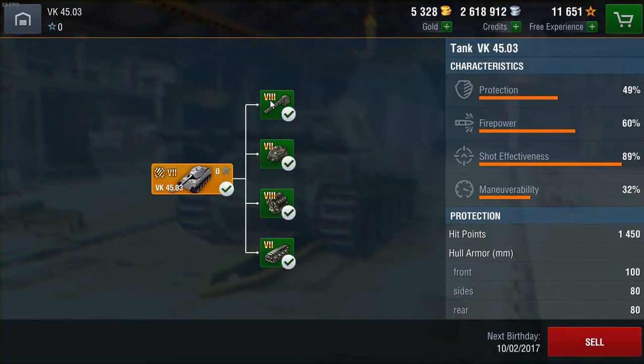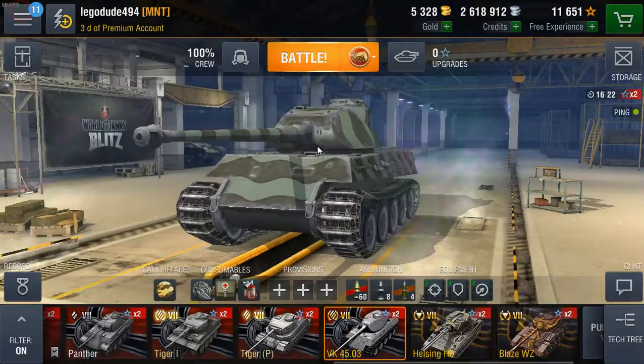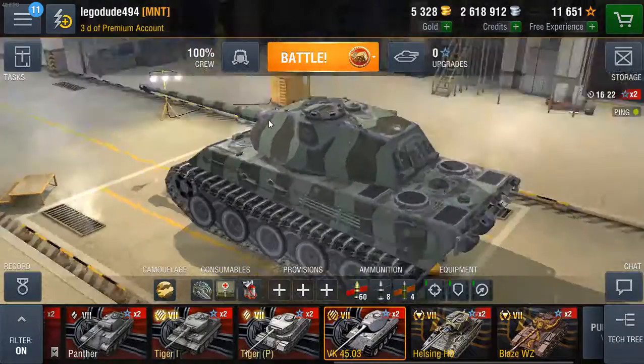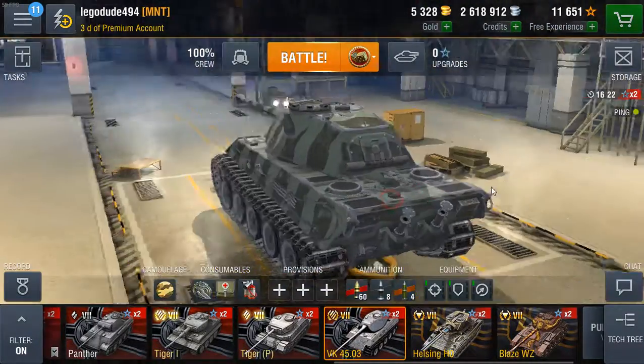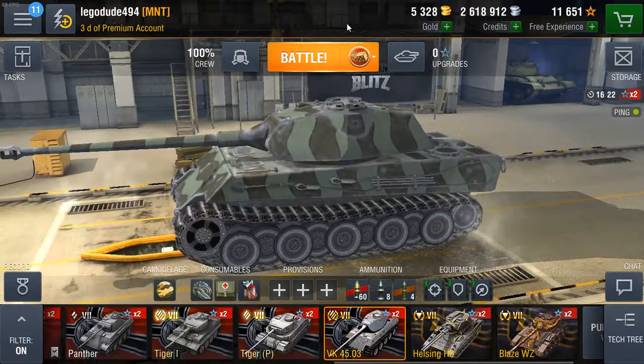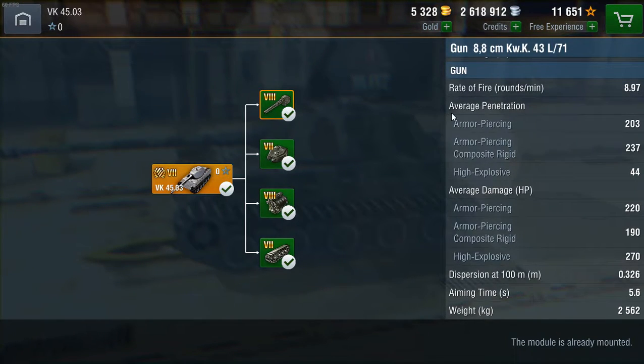Now we come to the main point of any tank — the gun. The gun is the Long 88, which was historically not mounted on the Tiger P or Tiger 1 but was instead mounted on the Tiger 2. You could call this a Tiger 2 prototype — the Porsche turret, Tiger 2-like suspension and hull look do make it very much like the Tiger 2. It was a prototype for the Tiger 2, so of course it mounts the Long 88, which is a very good gun.